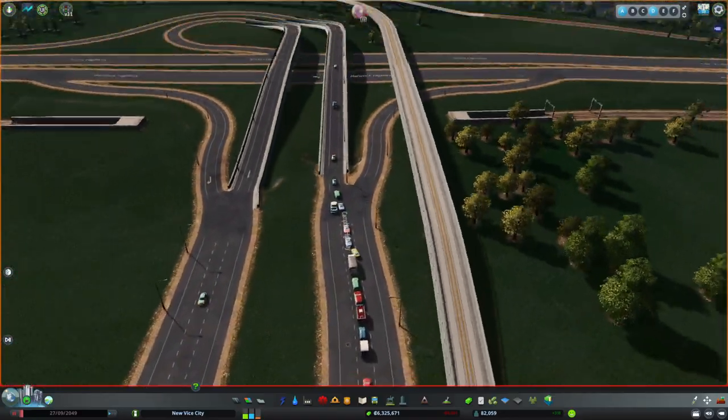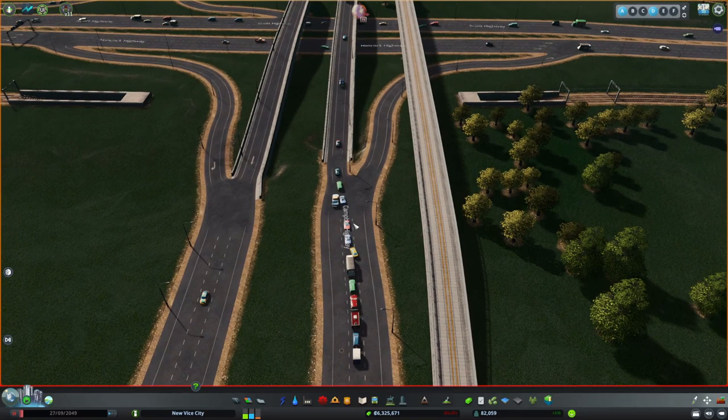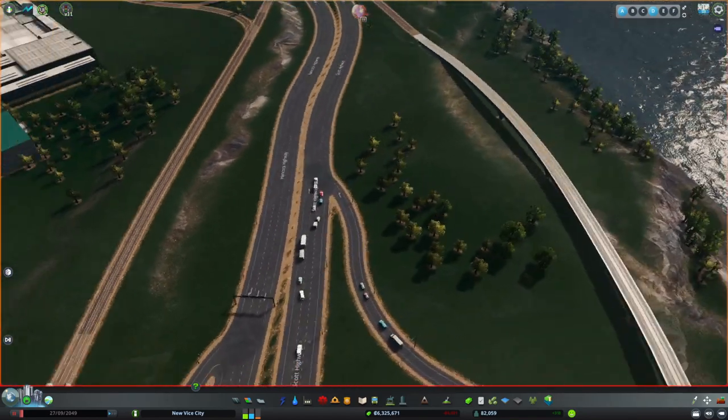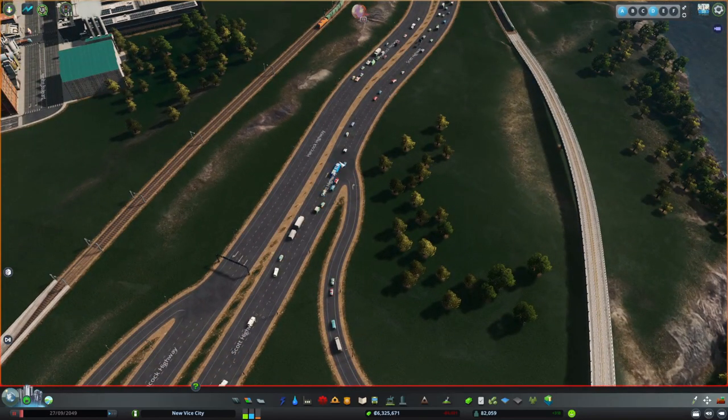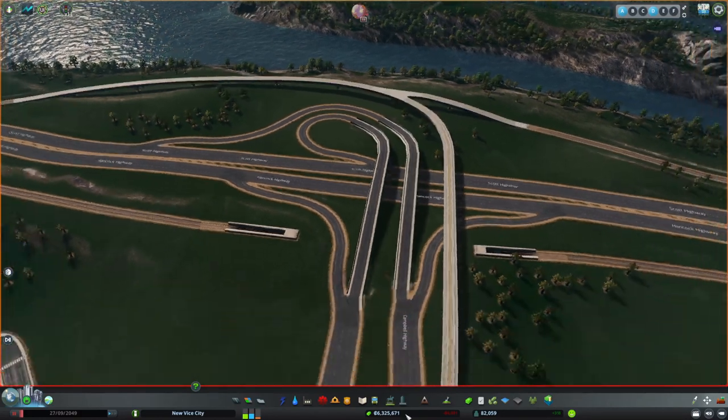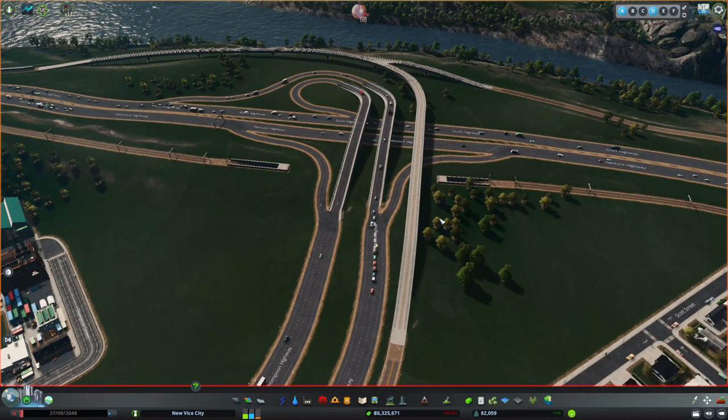You can see that we got a backup because we have three lanes branching off into two lanes, and over here we have one lane merging with three lanes but the result is still three lanes. This does not help the traffic AI in the game, and that's where lane math comes into play.